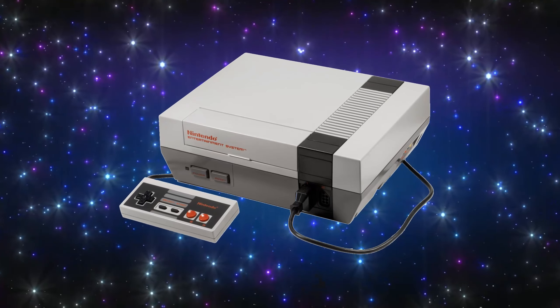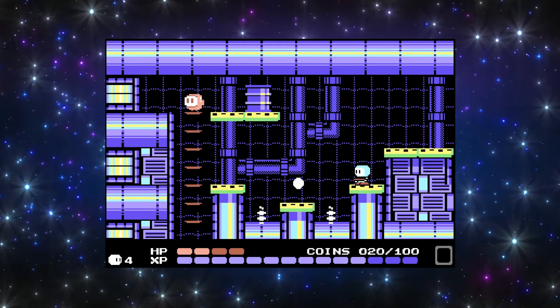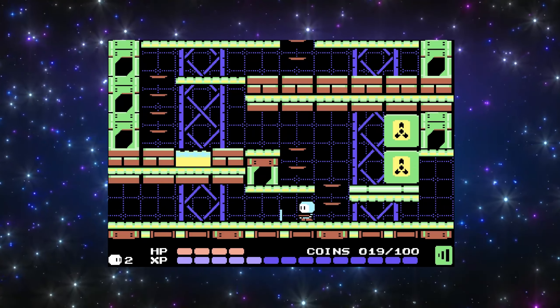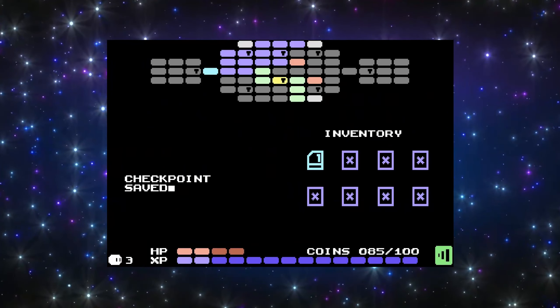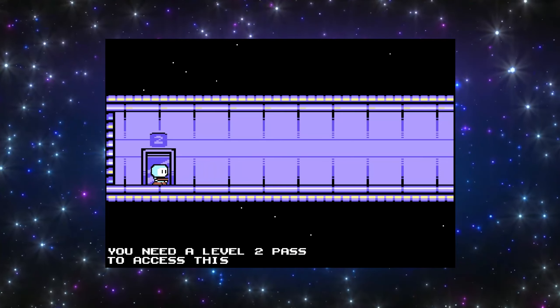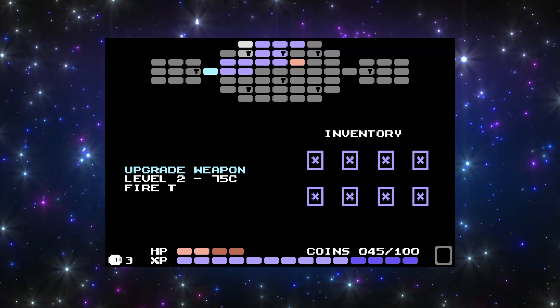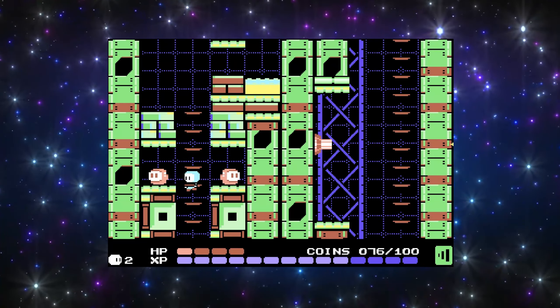Overall it feels like an NES game when played, just with way better music of course. As you search the station you can pick up key cards that give you access to new areas. You can upgrade your weapon at a computer terminal and access the station's map to figure out where to go next. As you search the station you can blast all enemies and barrels to collect coins, which can be used to upgrade your weapons and regain your health. The station is packed with enemy robots, turrets, radioactive pools, sparks and so much more.